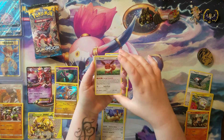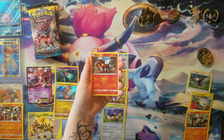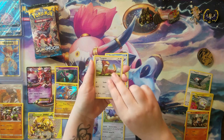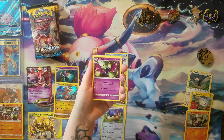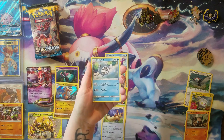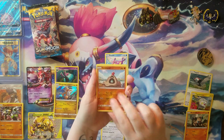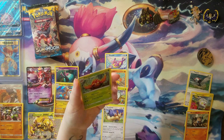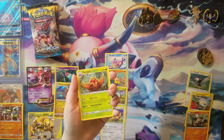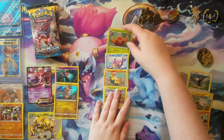We have an Energy Evolution Eevee, Stuffle, Litten, Torkle, a Yungoose, a Fighting Energy, Golbat, another Dragonair, Pollywhirl, a Sandiost, a Reverse Holo, and a Parasect regular rare. This is the card I think I pull most — I did another box and it had lots of Parasect regular rare in there.